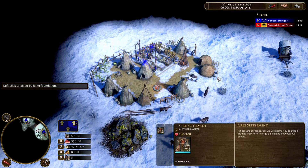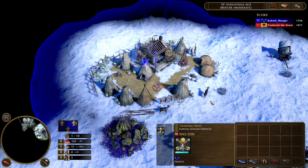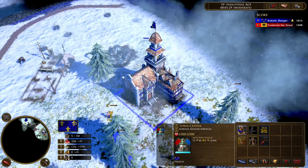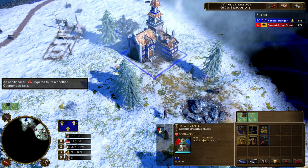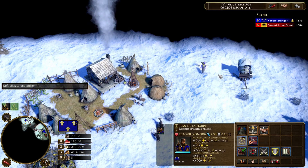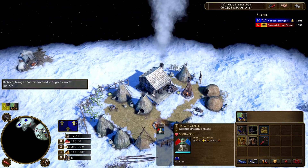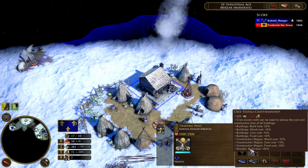Alright, the Yukon tribe has cheap upgrades — these are the ones I was talking about. I need coin and not food for some of them, so I'll make some villagers on coin. You can grab treasures too, I suppose. I'll send in 10 villagers. There's this upgrade which is really cheap — 100 food, 100 coin — though some others are quite expensive.